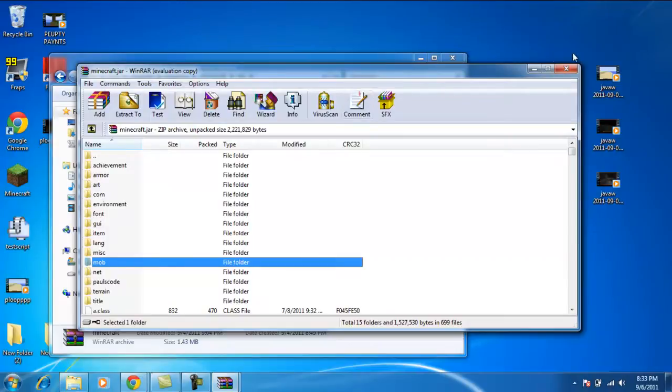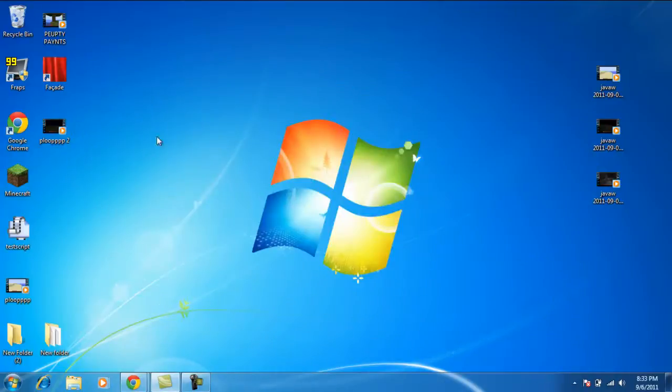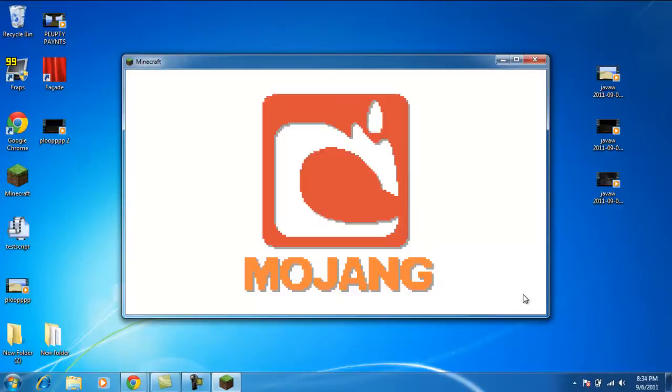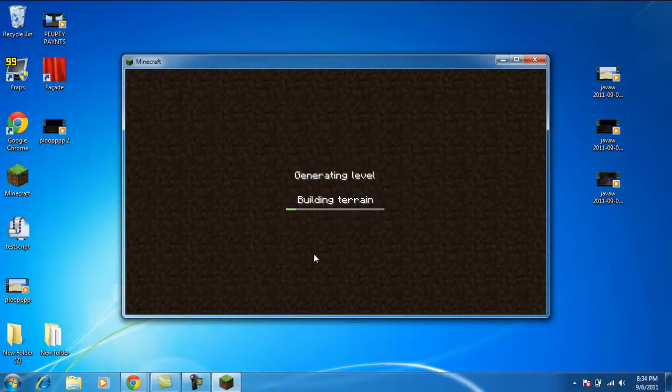Once you have that done, you're basically set. You also have to drag the OptiFine files into the jar, which I have already done. The next thing you need to do is go on to Minecraft. I'll make a new world and show you guys how it works.